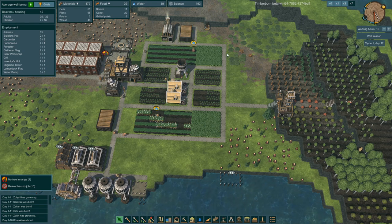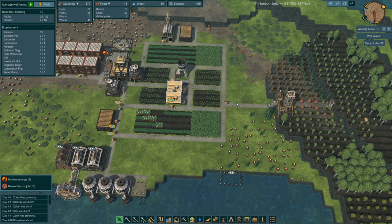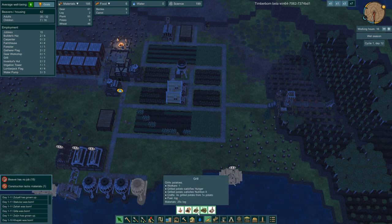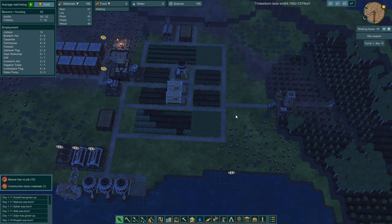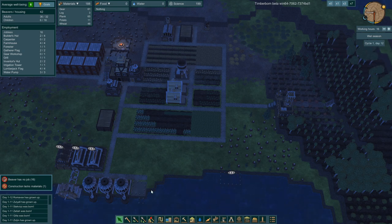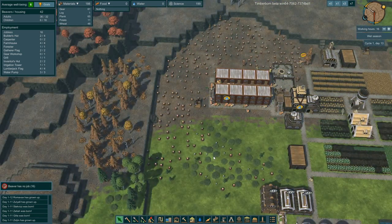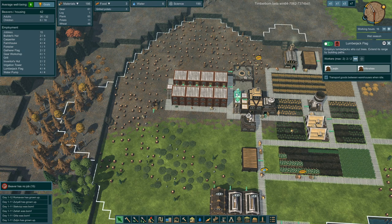Food-wise we are surviving. I was going to put down the mill — we should probably still put that down, but it has to be powered. That's not a priority right now because of the water situation and our lack of logs. I'm going to demolish this building since we have no logs here.